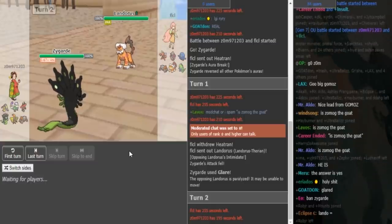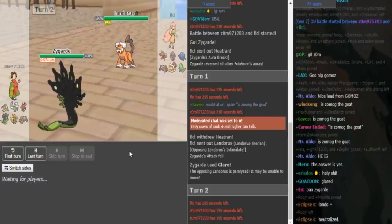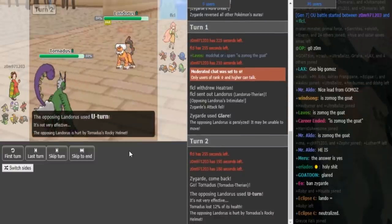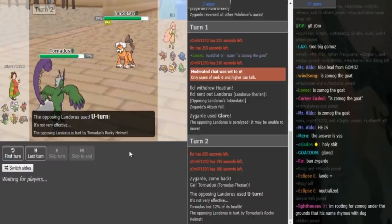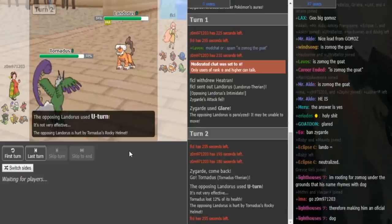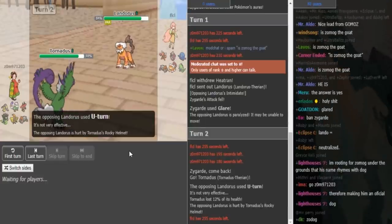If you stay in and click U-turn, you risk getting paralyzed and losing your momentum. But if you double into Heatran, you know he's most likely going to go to Bulu or the Torn, then you're guaranteed to get Heatran in on one of those two, and you get put in a good spot. He does just click U-turn and doesn't get paralyzed, so it works out fine. He does take Rocky Helmet.